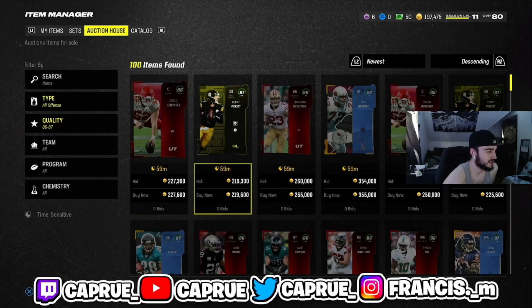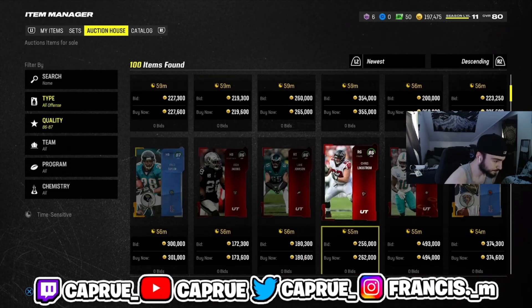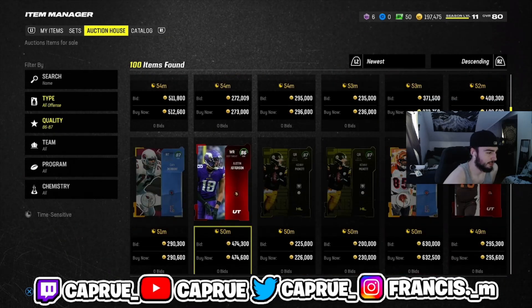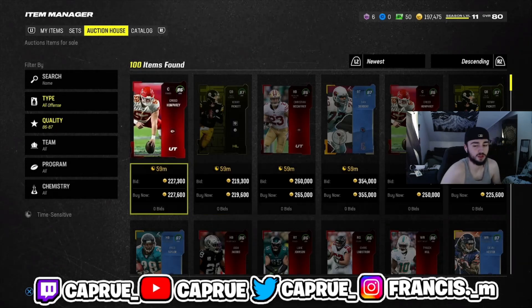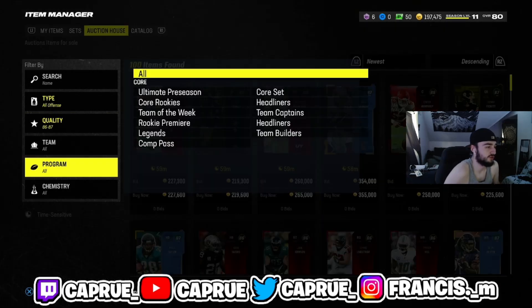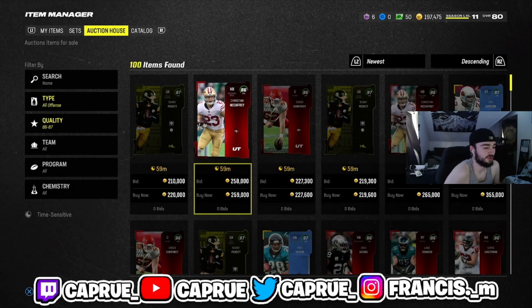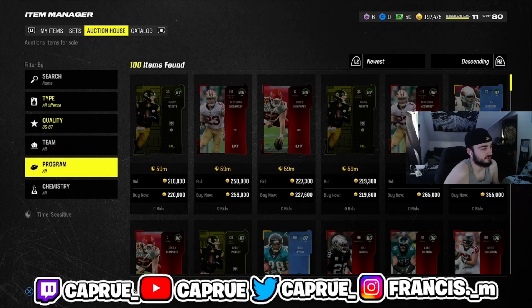For example, look at Kenny Pickett at 219 — that's really cheap, that's some pretty good training value. I think I got a Pickett for like 220 and that was when he was going for like 260, 270. The game does take taxes out when you resell, so make sure when you're flipping big cards like this that you're really getting them for a price that you're able to flip and make profit off of.